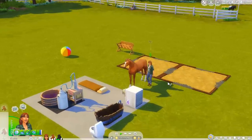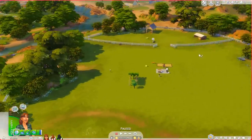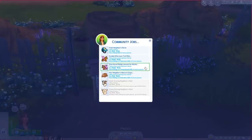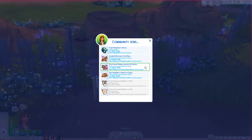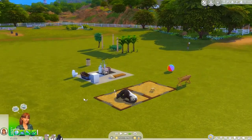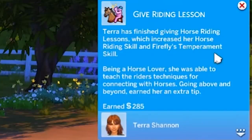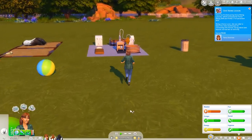How's Firefly doing? Really good. Let's mount up and ride to the community board. I might buy one and put it on our lot depending on cost. We can check on the community jobs over here. These two give the most money — I think we should do this one. Firefly has pretty good temperament skill so we can give horse riding lessons to adults. They are off doing lessons — we made 285, not as good as I hoped but not bad.